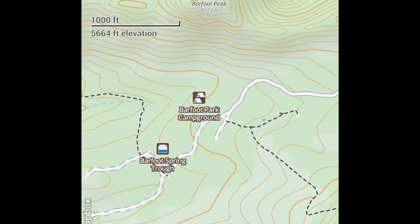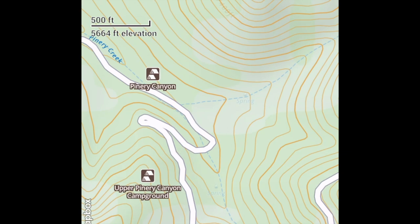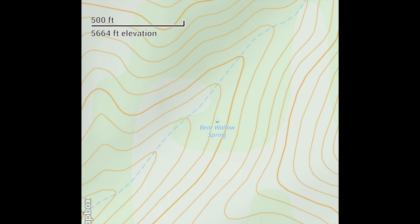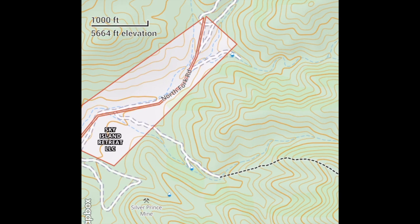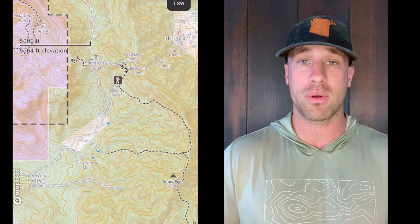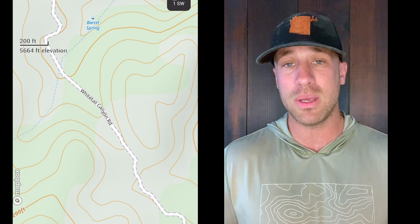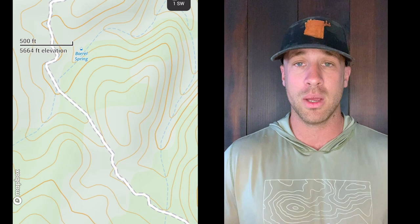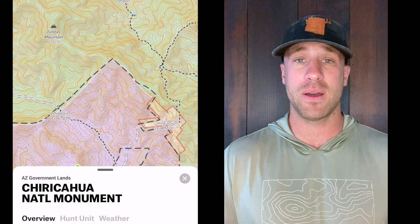Unit 29 has some giant deer. The high country in the Chiricahua Mountains is extremely rugged and very remote — you have to really get after it. The country itself is thick with junipers and pine trees, which allows these deer to hide and survive hunting season over and over. People aren't usually willing to put in the time to scout and hike into that country. You have to be pretty physically fit to get into some of it — the Chiricahua range is no joke.